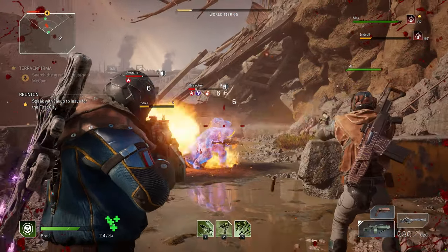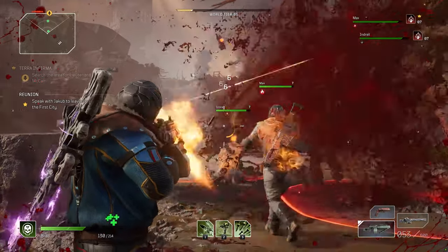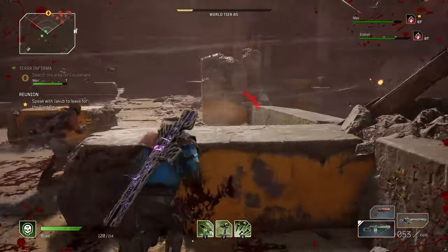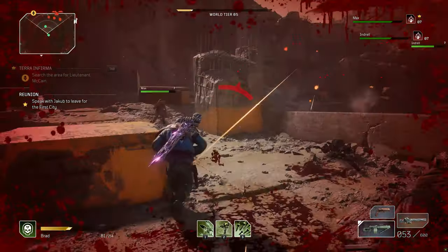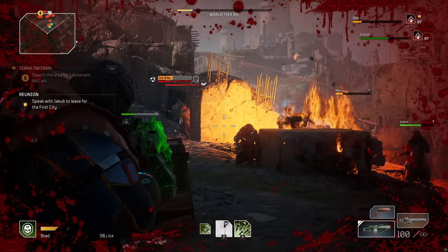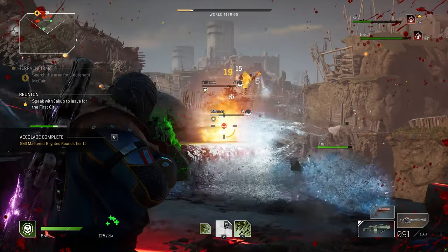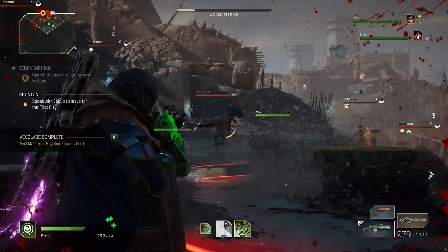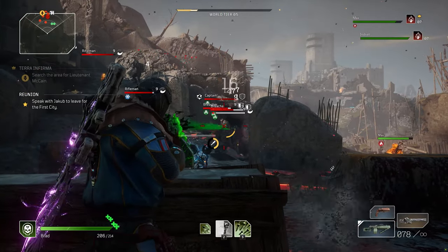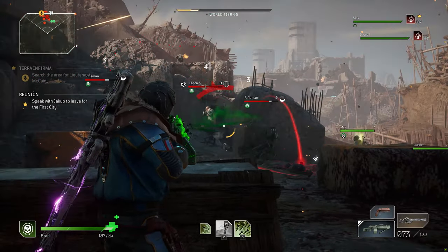Hey everyone and welcome back to another Outriders video. In this video I'm going to be showing you the most OP build so far with the Technomancer. The Technomancer is a class that I chose first and honestly I have no regrets with that decision. I can comfortably say that I will enjoy maining this class for quite some time. I've sunk in a little over 10 hours with the Technomancer and I have come up with a build that I find to be really overpowered. Before we dig deep into this build, let me briefly go over the Technomancer's abilities that are currently available in the demo.